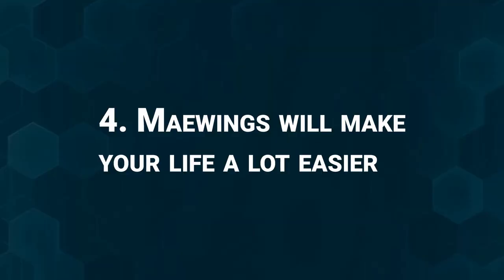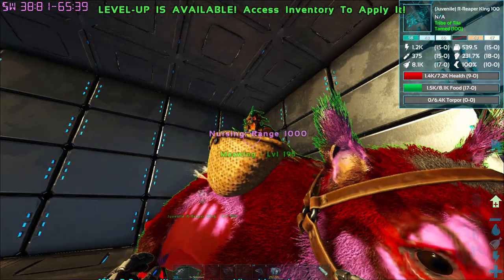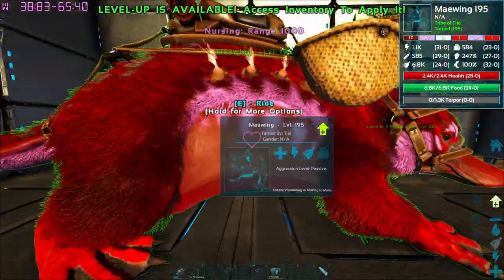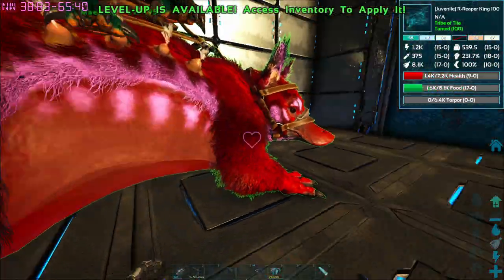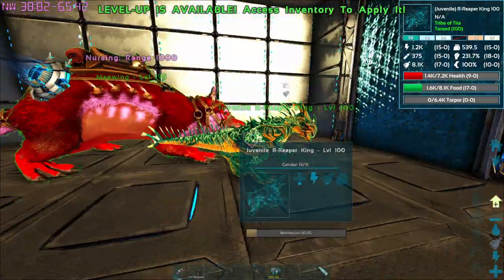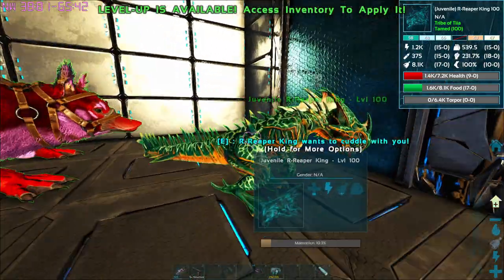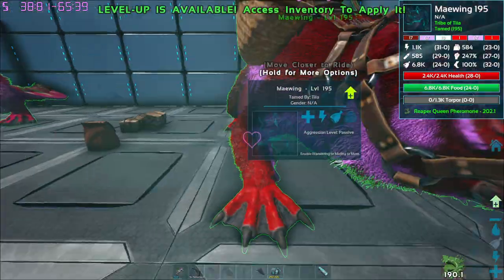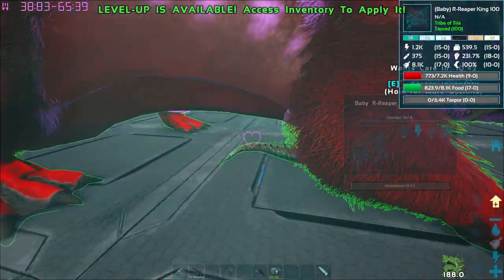Number 4: Maywings will make your life so much easier. If you are like me and you have to raise a lot of babies, then you need to have at least one or two Maywings. They feed your baby, they carry them around in their little cute baskets, and they take care of them. They can even take care of the very mean little reaper babies without them trying to eat you.